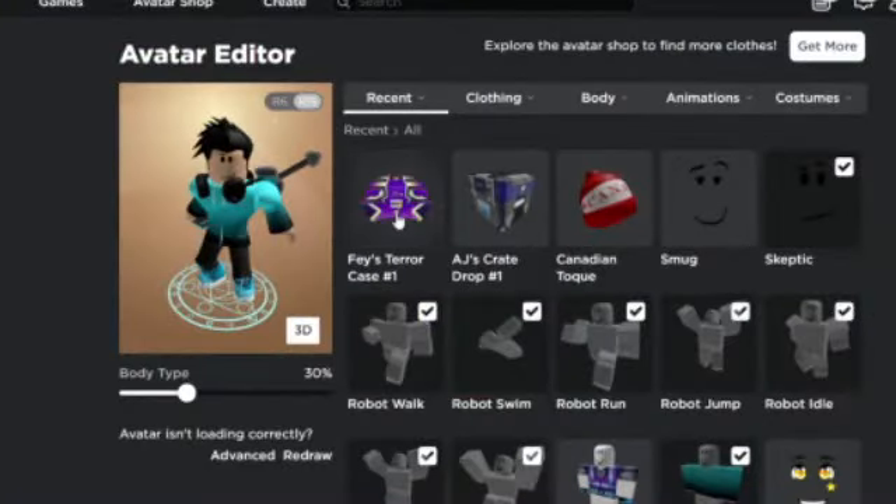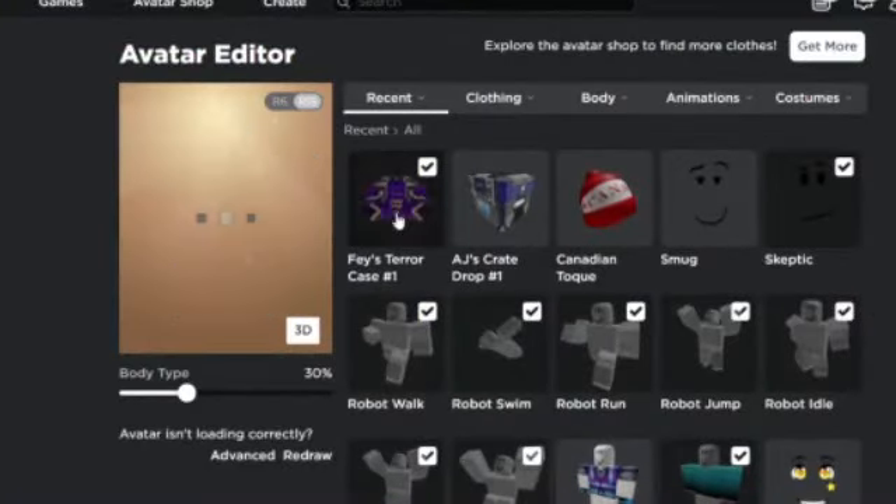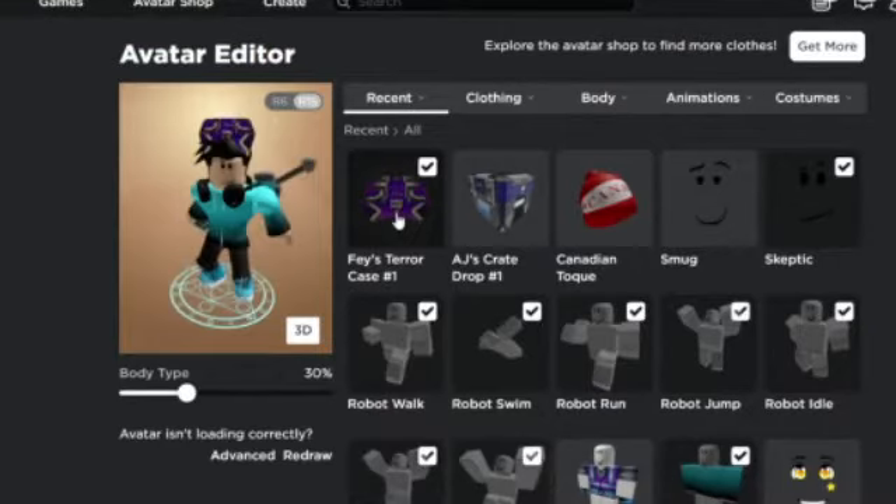So here is the case. As you can see it's a hat item. Also, if you don't know, it will open up to an accessory at the end of the metaverse event. So if you think it's just a useless crate, you are wrong, because it can open up into something great.